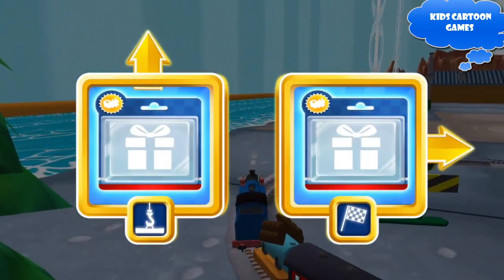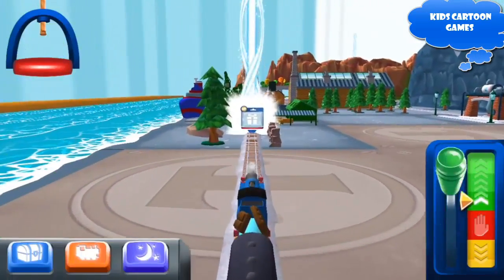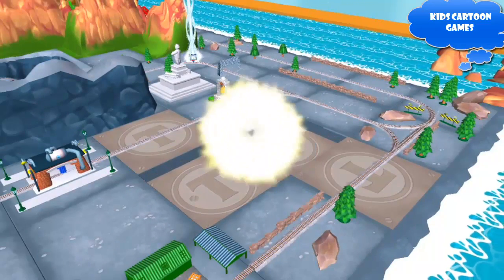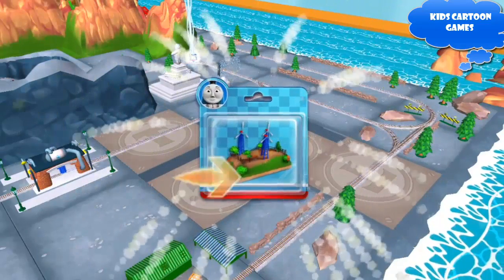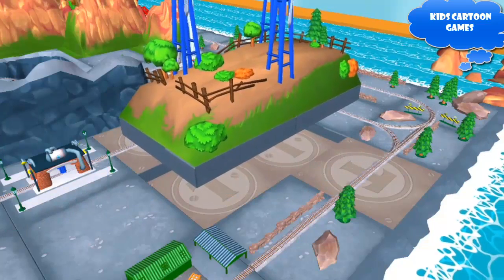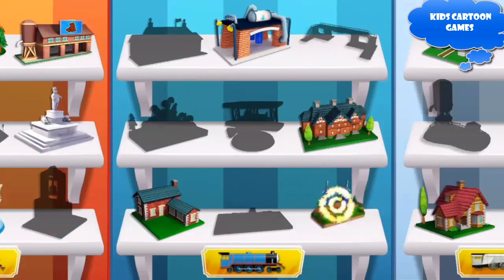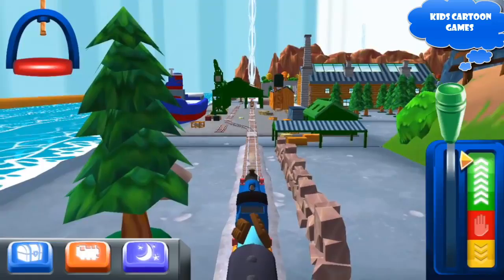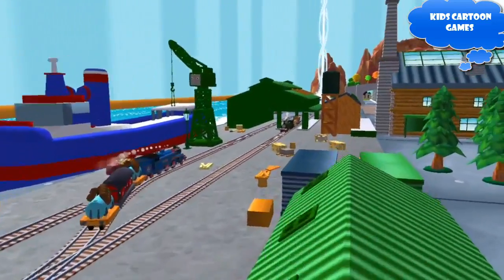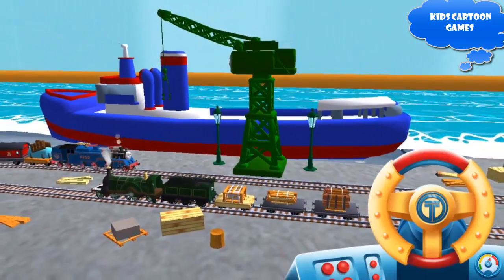Where should we go next? Forward leads to the Brendam Docks! Let's go! Well done! Just slice across it or tap it to open. Can you help Cranky the Crane unload our friendly engine and put the special deliveries onto the boat? Wind the crank to lift and lower the deliveries.